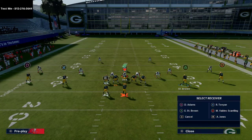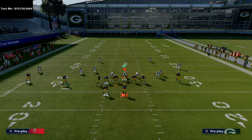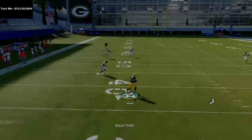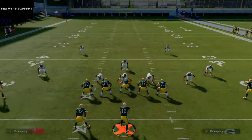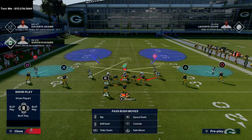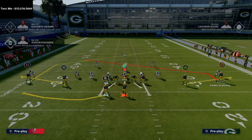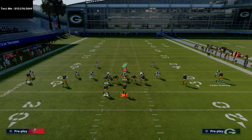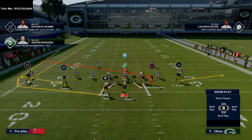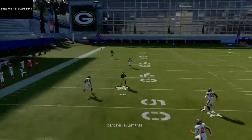A version of this you can run is kind of like three verticals — you clear everything out and just put Devontae Adams on a streak. This actually does really well against zone too, because you're clearing even more space to open it up. It's a super simple combination but really, really effective — especially if you're running this where your running back is to the wide side. I really like to put him on a skinny post if you have that capability, but a fade will work just as well. You have these quick reads behind it, and no zone in the game is really going to be able to stop this.